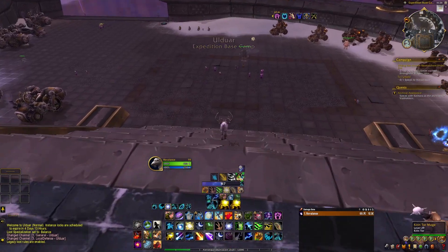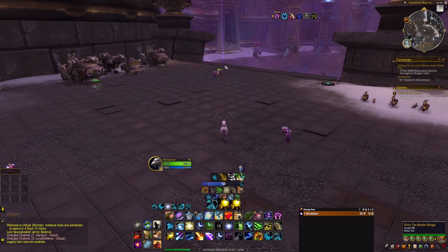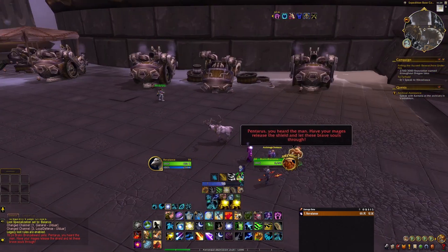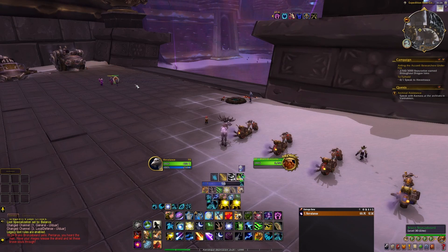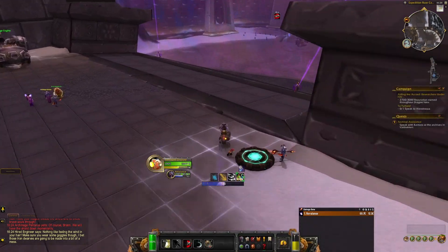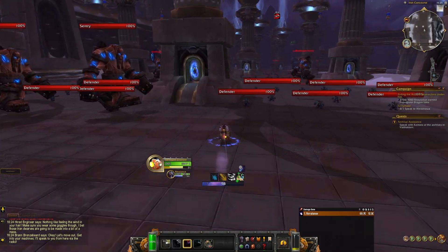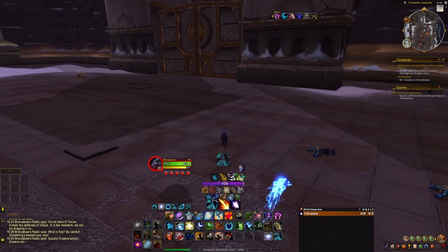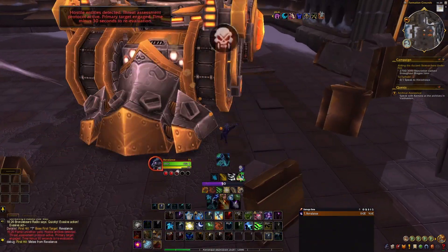The second note is in the Ulduar Raid. To get there, you have to go to Northrend, so you can use the portal to Dalaran Northrend from your capital city. Then fly to the Storm Peaks — the Ulduar Raid will be at the north of the Storm Peaks. Once you enter the raid, you'll have to talk to Brann Bronzebeard to start the raid, and then you can make your way all the way to the Flame Leviathan boss.